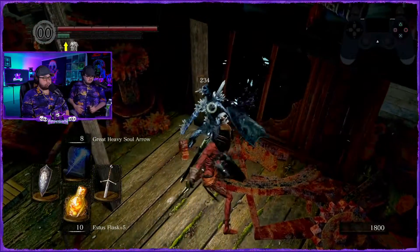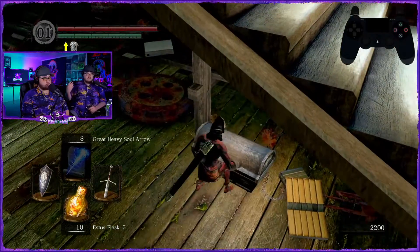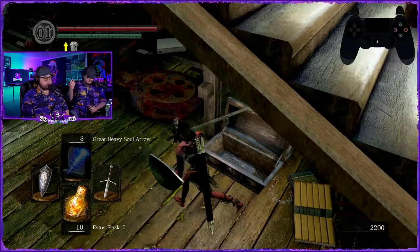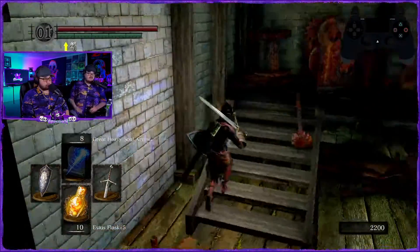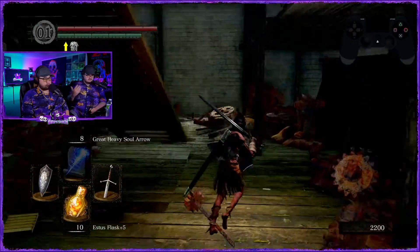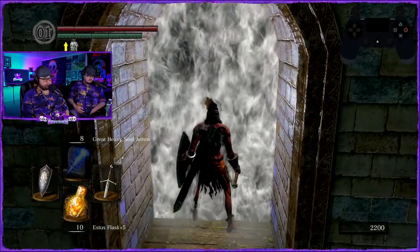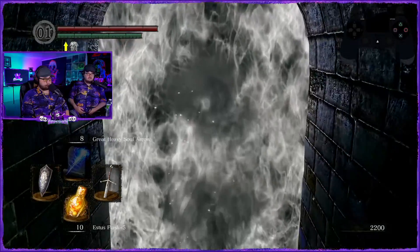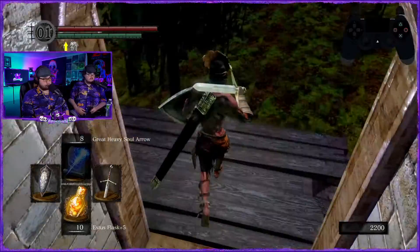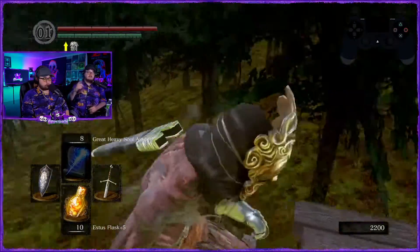The more intelligence you have, the more damage you're going to do. Great heavy soul arrows are going to outpace homing soul mass or even crystal homing in player versus environment. Homing soul mass and crystal homing soul mass is only really good in PVP where you can catch people off guard. You're going to deal more damage with great heavy soul arrows per speed of casting.